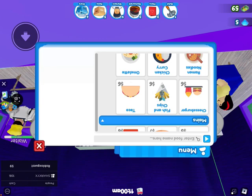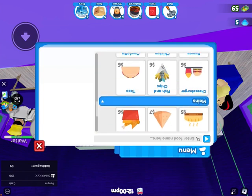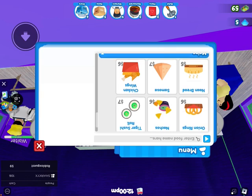All right guys, my mains are: onion rings, tiger sushi roll, naan bread, quiche, garlic bread, tomato soup, pasta, quiche, chicken wings, prawn tempura, and an Italian salad.